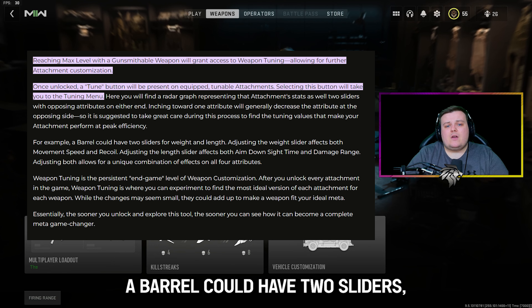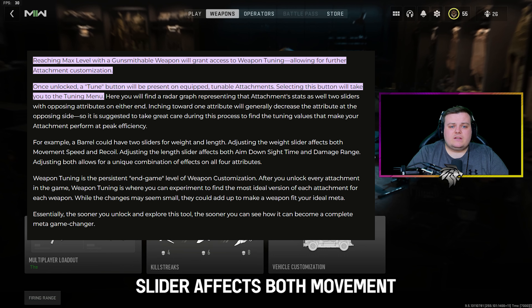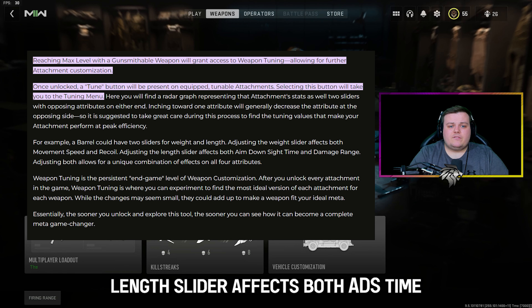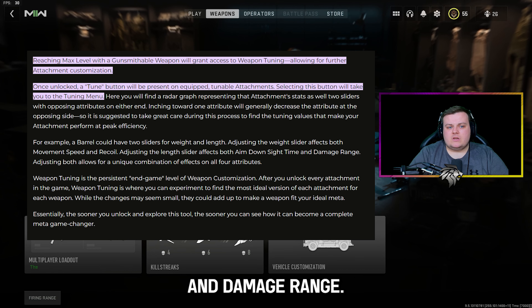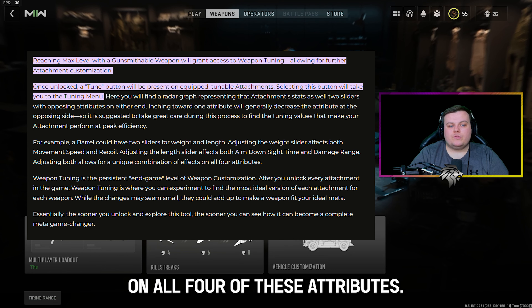A barrel could have two sliders, one for weight and one for length. Adjusting the weight slider affects both movement speed and recoil. Adjusting the length slider affects both aim down sight time and damage range. Adjusting both allows for a unique combination of effects on all four of these attributes.